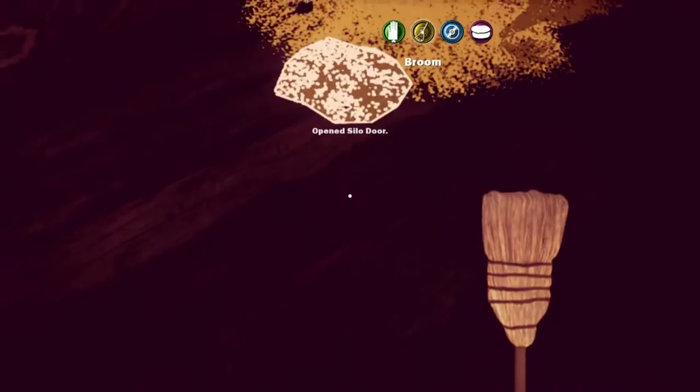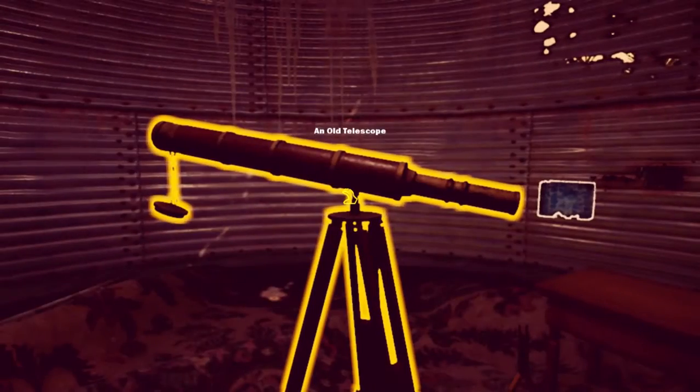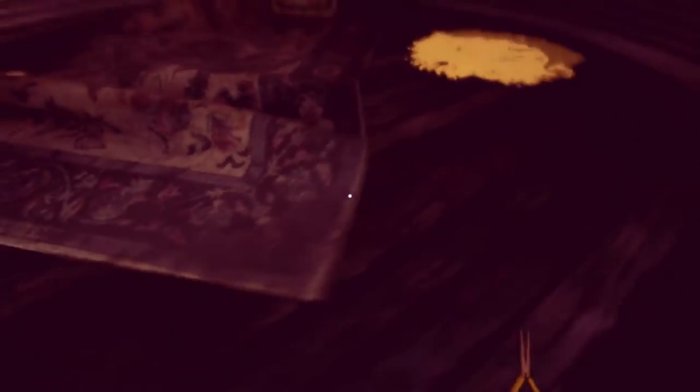What is this? We gotta sweep it! Sweep that stuff. Needlenose pliers — you saw something in that strange sausage grinder that could be removed with these pliers. You know this because you spent an uncomfortable amount of time trying to pull it out with your hands. Old telescope — I just took the entire telescope with me. Manufactured about a century ago, this telescope's effective range is the tops of low-hanging trees, possibly because the lenses were put on backwards. I thought there was a body under this carpet — this is a very nice carpet! What is it doing in the silo?